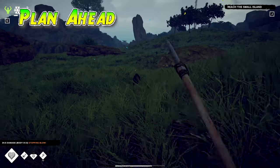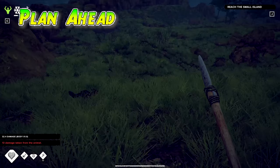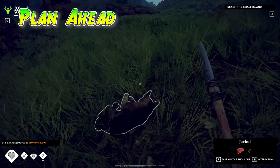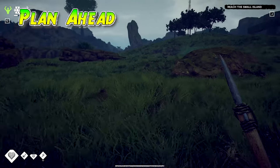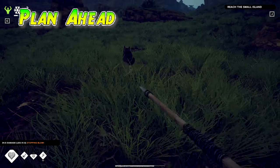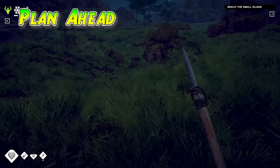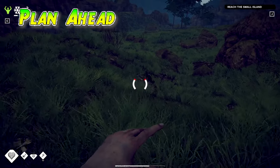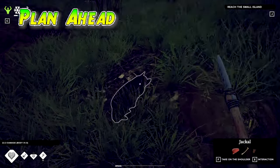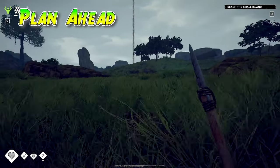We landed a stopping blow there — that means we backed them off. Missed that one, we still hit them but didn't get our stopping blow. We knocked this guy down. You can hit a stopping blow if your charge up is in the red when you hit them. That will prevent you from taking any damage because it stops their attack mid-swing. I definitely suggest you follow any of these dogs and take them out, because you do not want to deal with them later. Chasing down the dogs is a good thing.